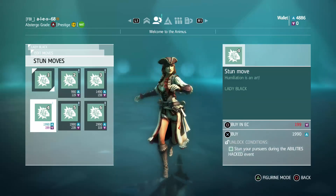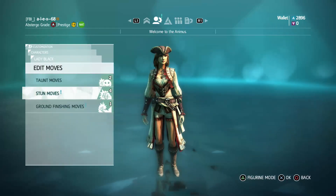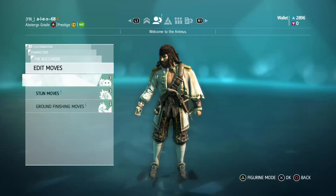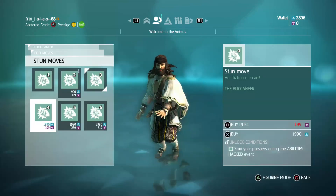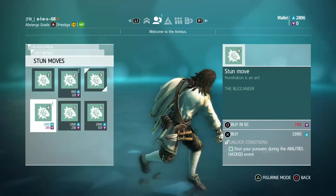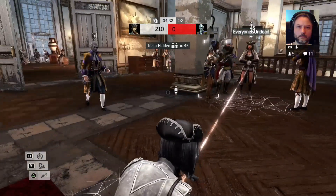For the Navigator, it's first a kick with the foot and later a punch to the face. For female characters it's opposite — a slap to the face and then face to the knee. I'll show stun number four for Lady Black and for the male character, the Buccaneer.